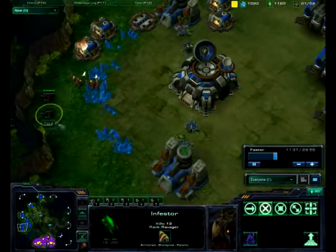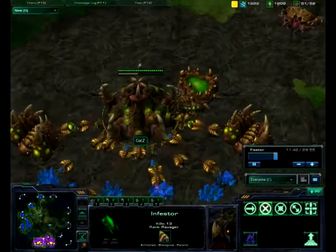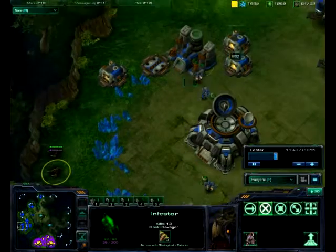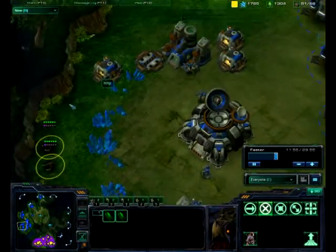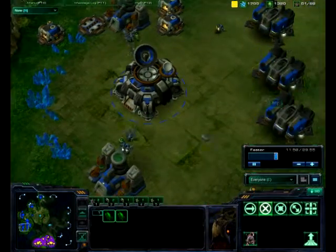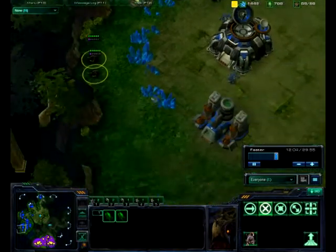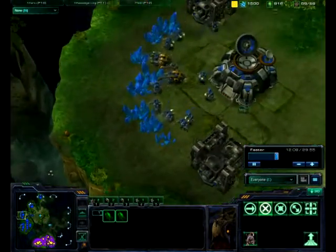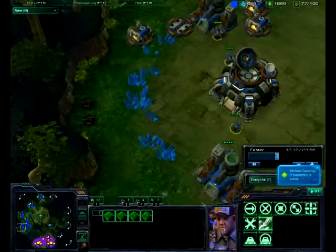The Infestors were an investment of 150 gas and 100 minerals. That was really cost effective. Since he's not scanning or planning to clear them out any time soon, I'll just keep them in his base, sometimes run them around, and when I get a second chance I'll use them again to Fungal Growth more SCVs at his natural or his main once he replenishes.